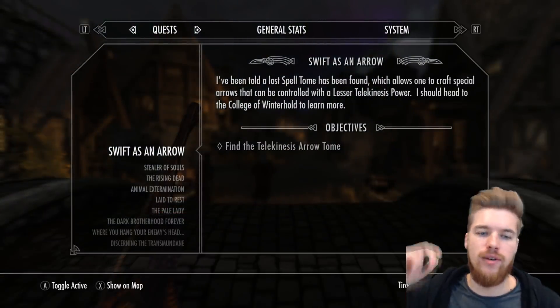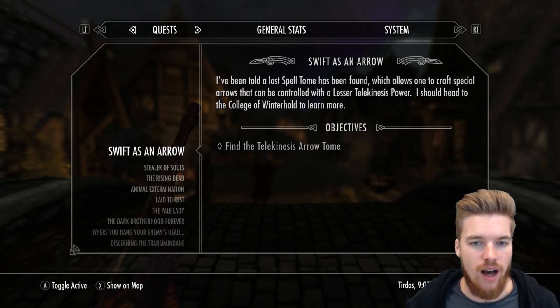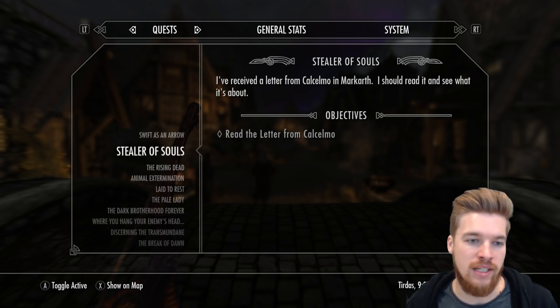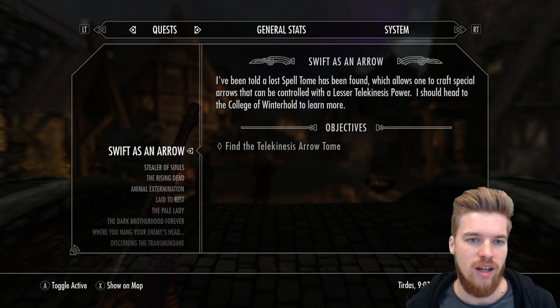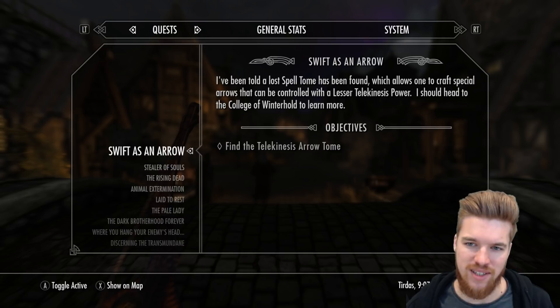So we actually have two letters here. One says find the Telekinesis Arrow tome, and the other one says read the letter from Cacelmo. So clearly these elemental arrows have two quests, which is interesting because it's only $1.50. So let's figure out what this Telekinesis Arrow is first. I've been told a lost spell tome has been found which allows one to craft a special arrow that can be controlled with a lesser telekinesis power. So you can control your arrow? I should head to the College of Winterhold to learn more.